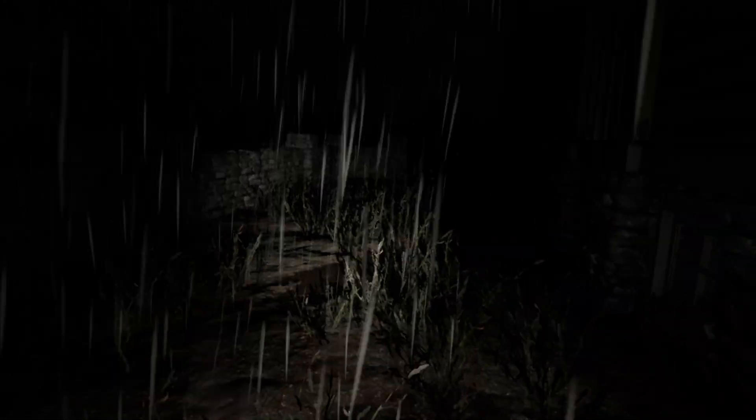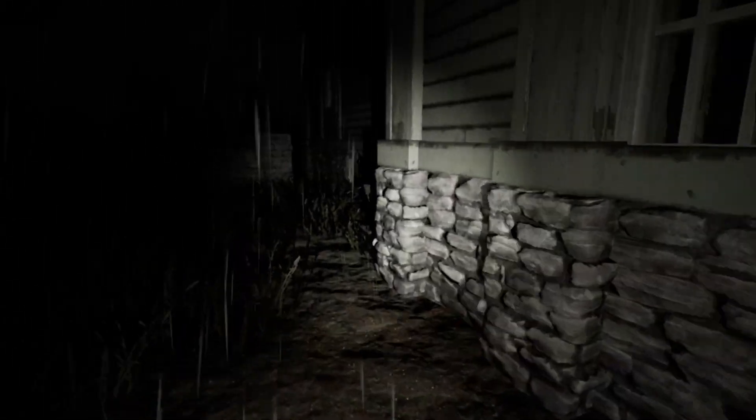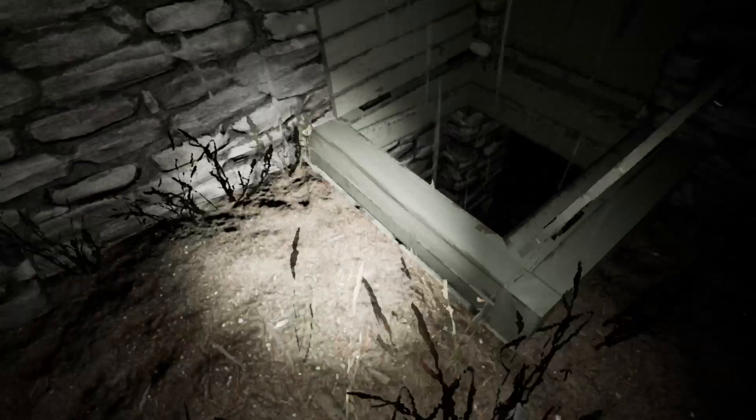First thing you're gonna want to do is get inside the house. There's an entrance into the basement on the side of the house. Once you drop down, you're gonna want to start looking for keys.